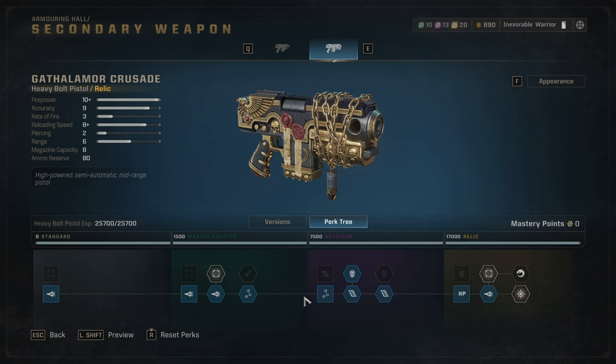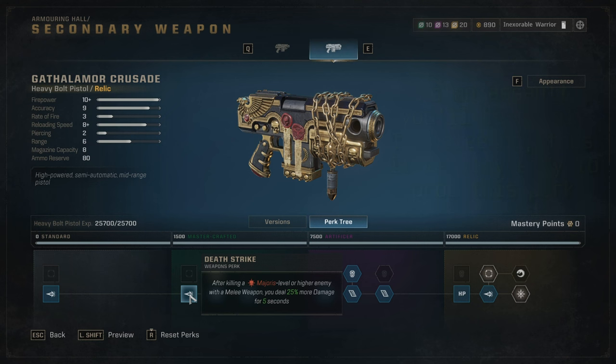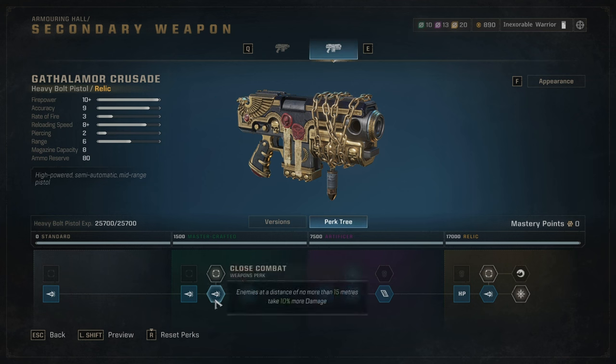Next perk: after killing a majoris level or higher enemy with a melee weapon, you deal 25% more damage for five seconds. As an assault you'll barely be using your pistol — you'll use it for stopping sentries out of reach, or for zoanthropes, neurothropes, hive brutes, hive tyrants, and carnifexes. There are some perks in this row we need, so we'll have to take it.